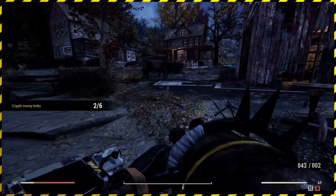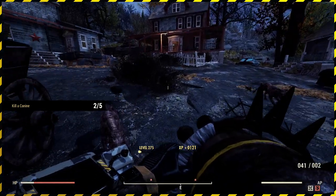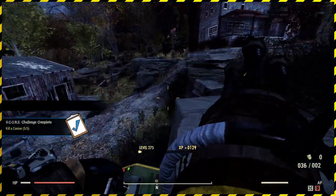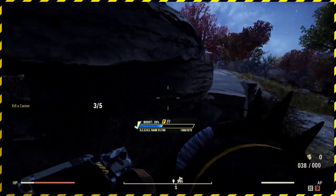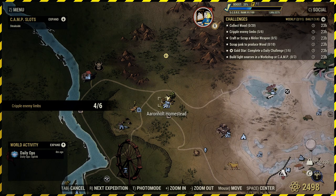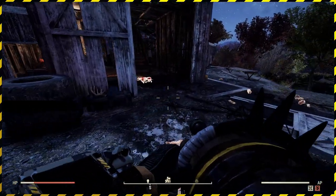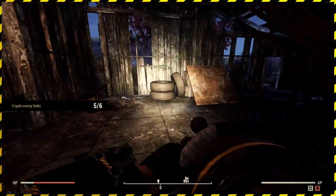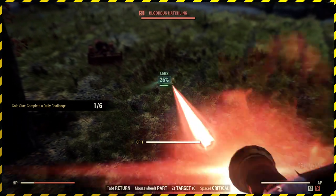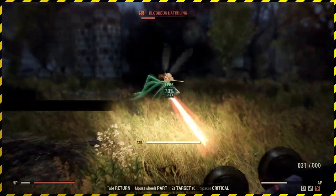Let's get those limbs crippled and get those dogs killed. There should be more than just two. Okay, that's five dogs killed. We can cripple limbs of other animals, people, and enemies, so that's not too bad. I think the toughest one is the canines, to be fair. Craft or scrap a melee weapon — there are a couple of benches around here. I don't know if there's a weapons workbench though; I think there's an armor workbench. That's the crippled limbs challenge done as well, so that's good.